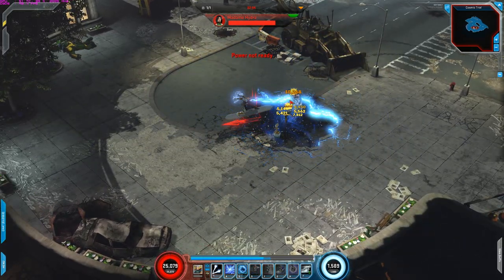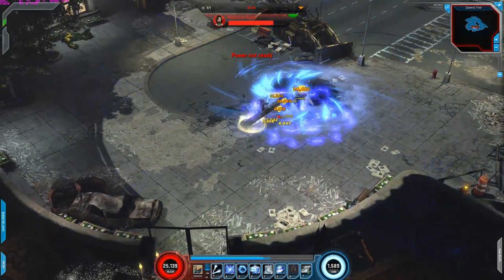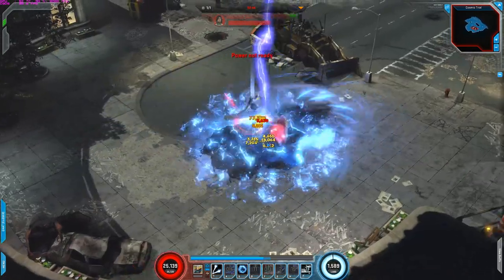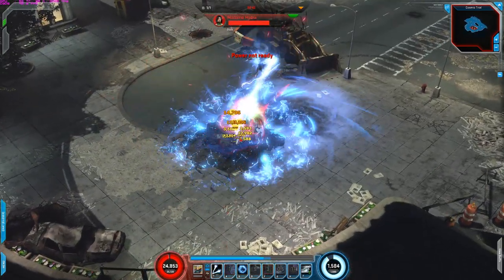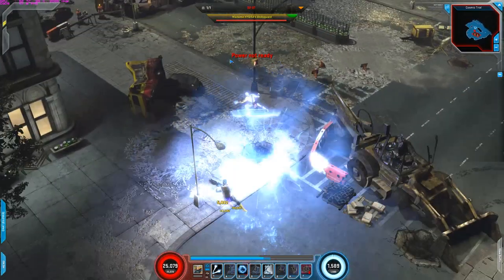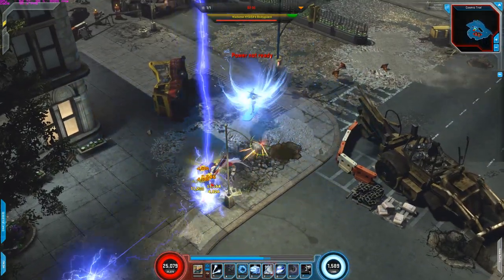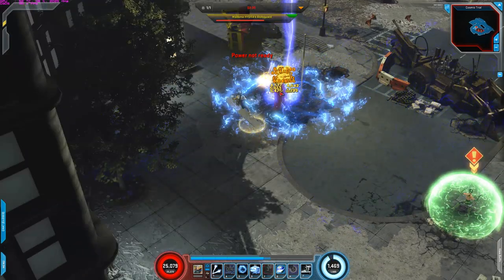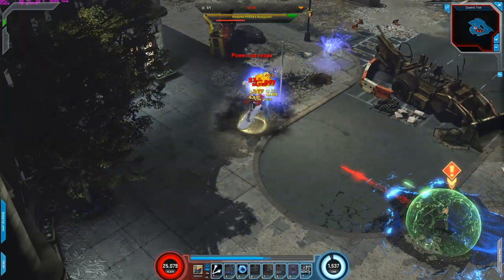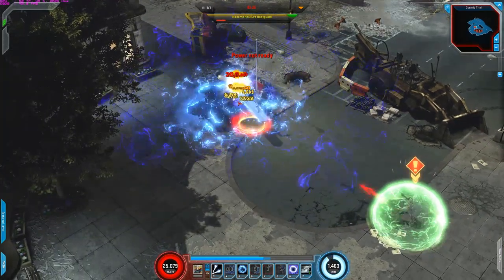The D power is just to regenerate health, because as I mentioned he's a bit weak, so you want to be regenerating your health. That's why I have that on here. And one of the talents too is that when you activate his D power, it automatically activates another power which generates your Power Cosmic — which is essentially your spirit.